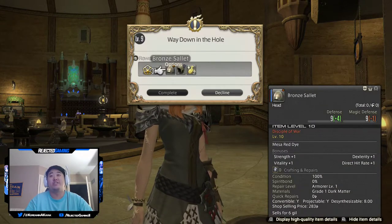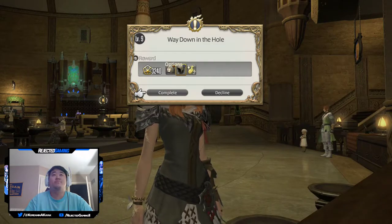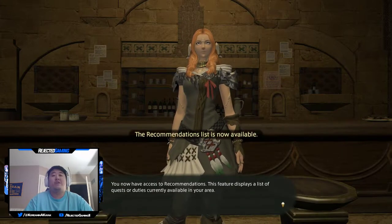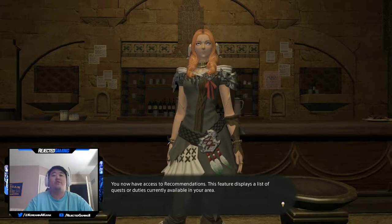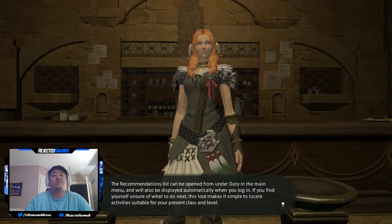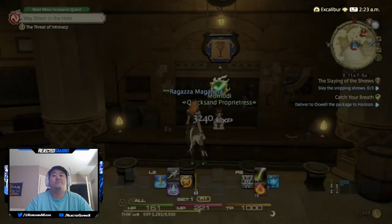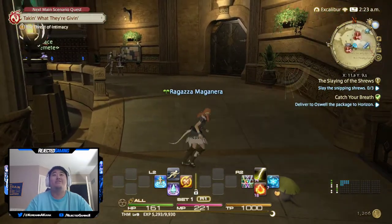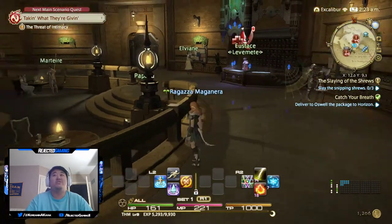Mission complete - I just all of a sudden had to yawn really bad. Let's grab those bonuses and our 3,200 experience - that probably leveled us up. 'You now have access to Recommendations - this feature displays a list of quests or duties currently available in your area. The recommendation list can be opened from under Duty in the main menu. It will also be displayed automatically when you log in. If you find yourself unsure of what to do next, this tool makes it simple to locate activities suitable for your present class and level.' Sweet. That did not get us past level 9 - look at that experience bar. It was like 5,000 XP apiece to level up, now it's almost 10,000.